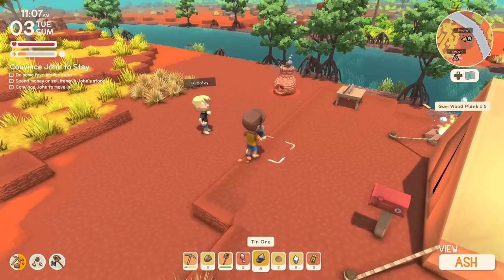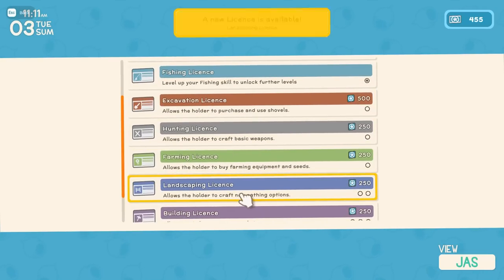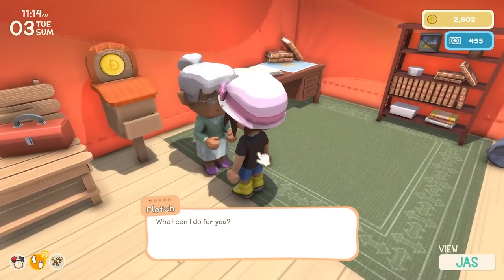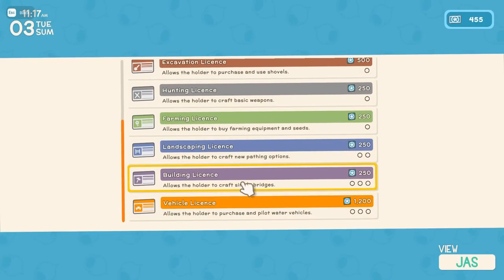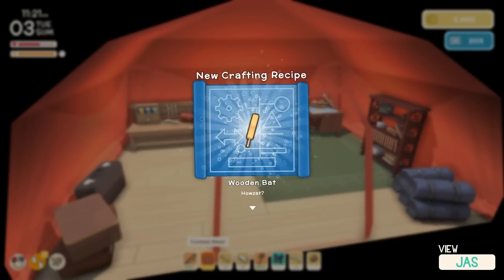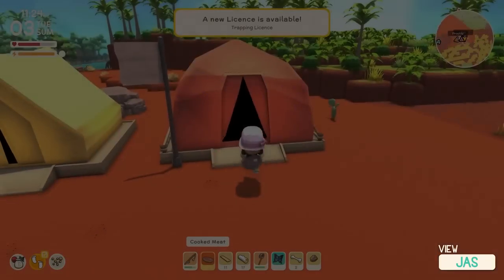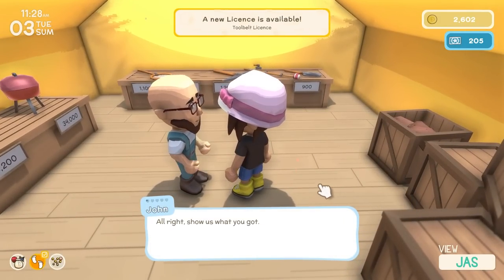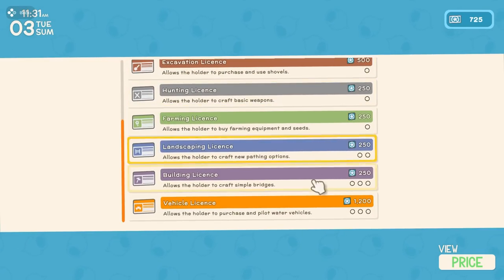Let's get a logging license. Jazzy just gave me five gumwood, so I just need a couple of the palm. I also got an excavation license — that's 500. I just got a logging license and a mining license. I'm an axeman! I'll make us four chests so we can each have one. Just store whatever you don't use. Which licenses did you get, Jaz? Hunting, farming, and mining. Honestly, just grab as many as you can.